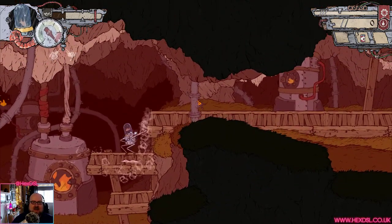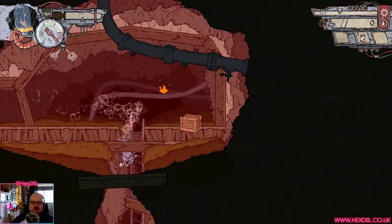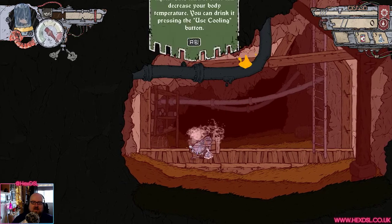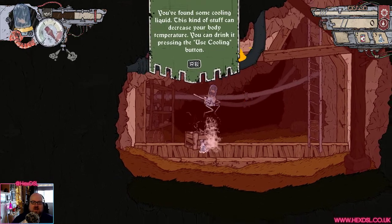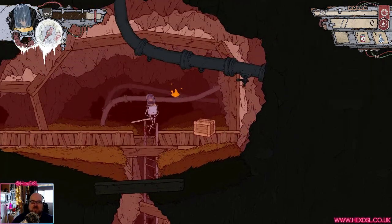I'm getting very hot here. Heat is something robots have to care about, apparently. I can't shoot because I'm too hot, which is unfortunate. I use the white button and I'm cooling down now. I can chop again with fire.